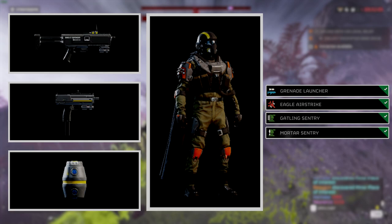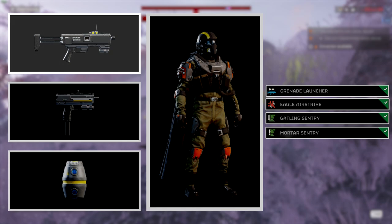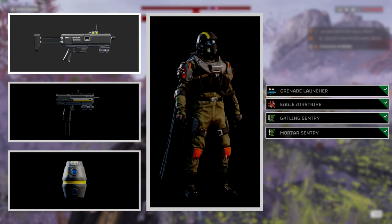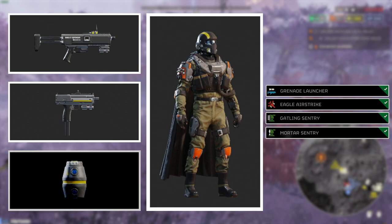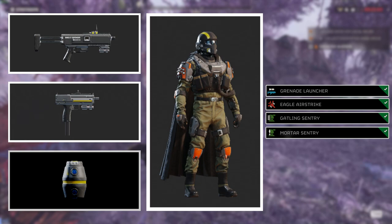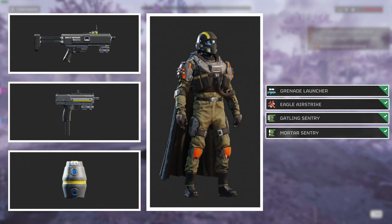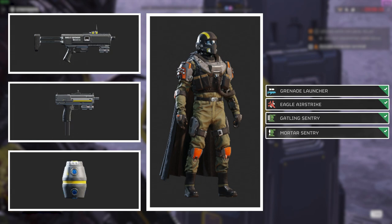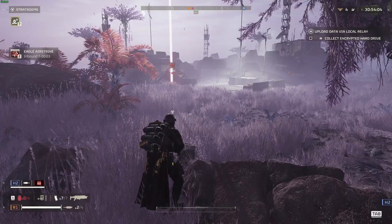Now let's put the full build together. For primary you want the SMG-37 Defender — you do have the option of the AR-23 Liberator, but the Defender adds some flavor. For secondary, the P-19 Redeemer is a staple in every build. For armor, pick any light class armor for the speed and stamina buffs, especially while armor is bugged. For grenades, use the standard grenade until you unlock the G-16 Impact Grenade. For stratagems: the grenade launcher, the eagle airstrike, the gatling sentry, and the mortar — my absolute favourite.